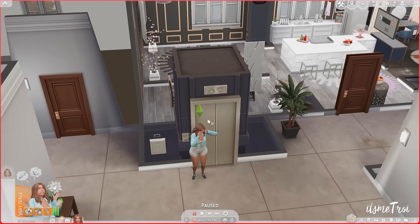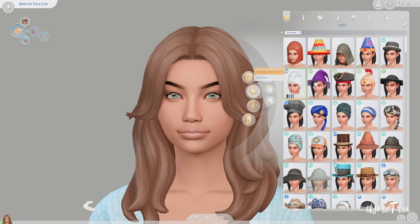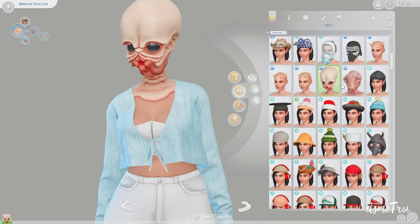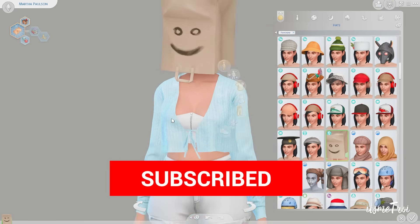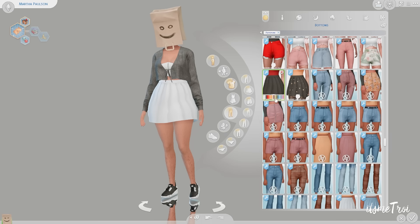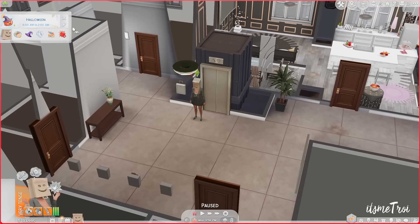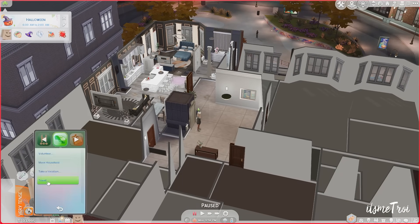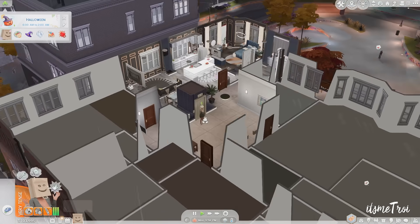It's 9 PM and my Sim looks the part. I'm in CAS and I'm going to put some sort of hat on her because if I want to be a burglar I should act the part. A little black skirt — robbing houses but make it fashionable. The good part is it's kind of like Halloween, so nobody's going to be any the wiser. Oh, you're trick-or-treating? Yeah, I'm trick-or-treating your valuables.